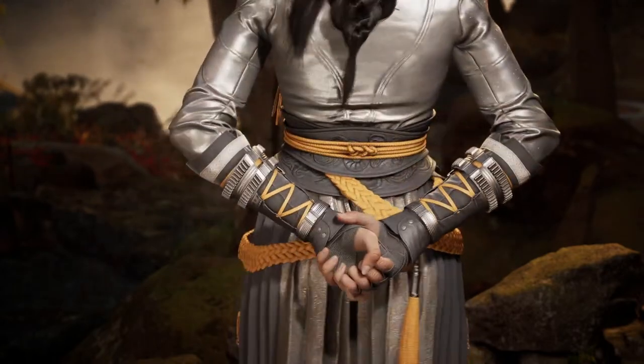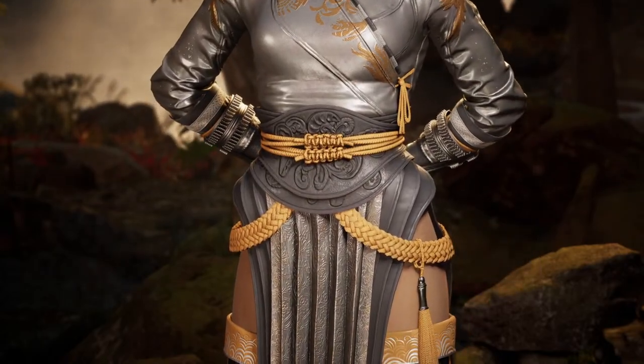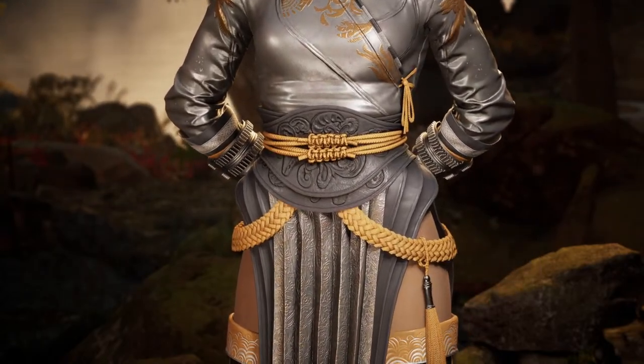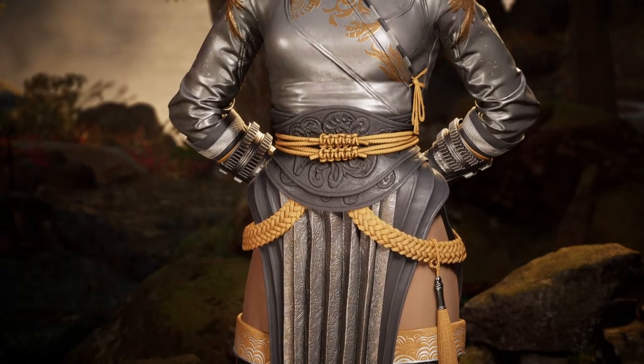We've got two yellow cords knotted in the front with a big black cumberbund because that's surely masculine — wrestling belt? What is that? Li-Men is just not giving.